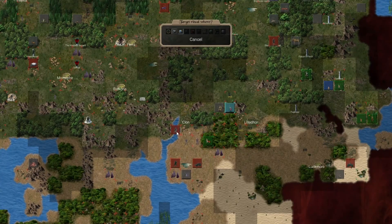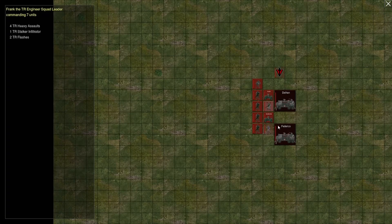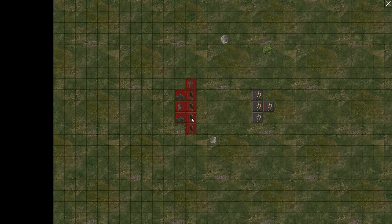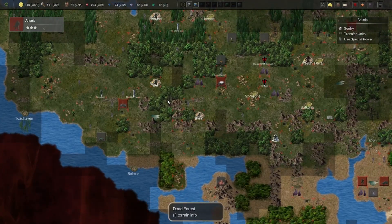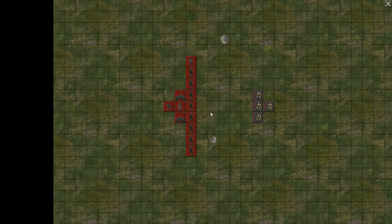Steel Rain enables me to teleport an army. Let me first transfer some units. Now let me use Steel Rain — look at that, I can teleport wherever I need. I teleported there. Let's see if we can go from this place to here — you can! So that's actually an infinite range, probably. That's very good, that's awesome.